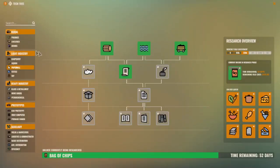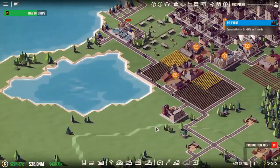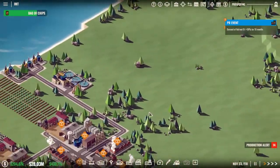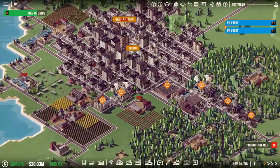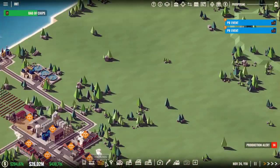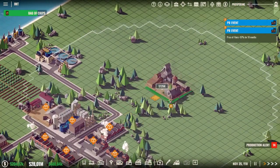We need also olives and potatoes, and with the olives we need to make olive oil, which would be a very good idea. Maybe we'll put the farm over here. How do we make the bag of chips? The preservation factory — okay, that will possibly be here. So let me put the farms over here. Which one do we need? The crop farm — at the crop farm, obviously crop farm.